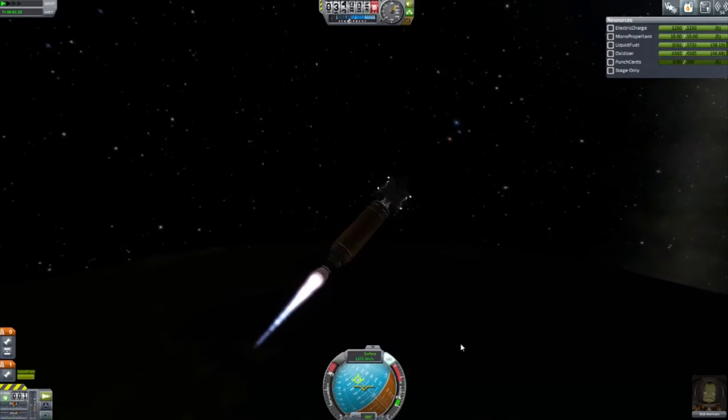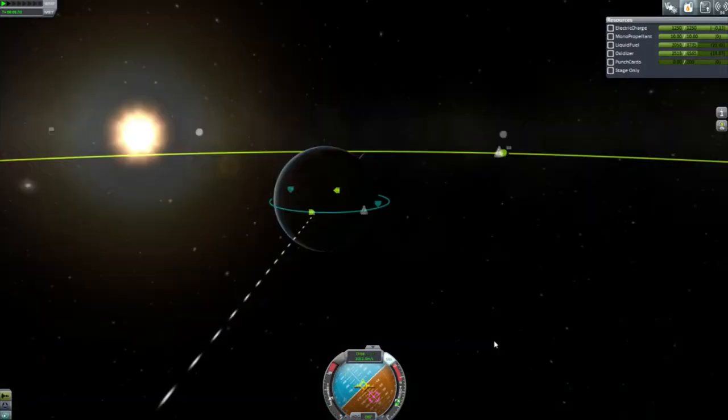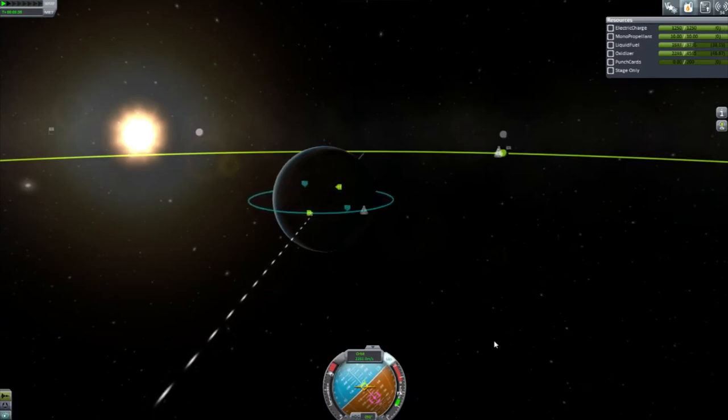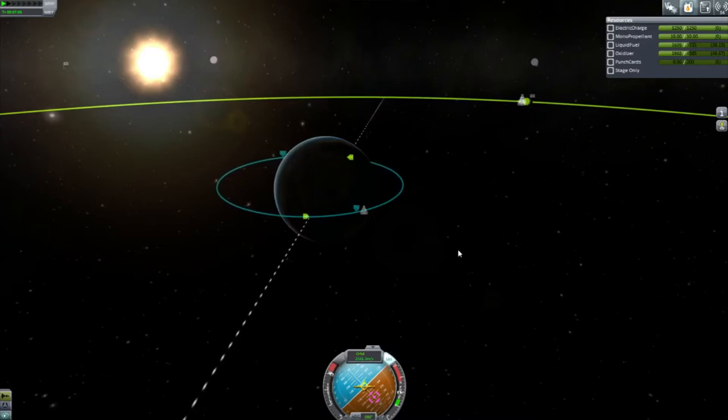Goodbye, you guys. I knew you. These mainsails are quite effective, and we have a fairly light payload. But even if the mainsail runs out, we still have plenty of fuel left. So our landing stage only has to have a tiny amount of fuel in its tanks when it lands.